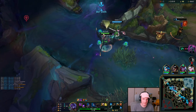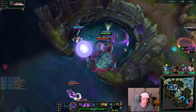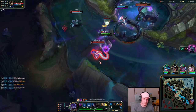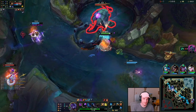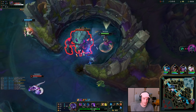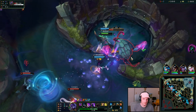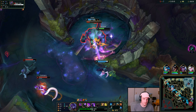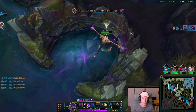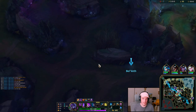Just like that, we have a Rift Herald. Try to contest us — you don't have the juice, you're level 5. Already nice. We wasted so much of their solo lane's time. And then I'm kind of thinking just go right back into Fiddlesticks' blue side, actually, because he's not level 6 yet — still level 5.